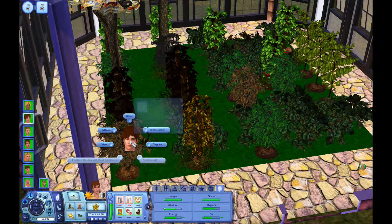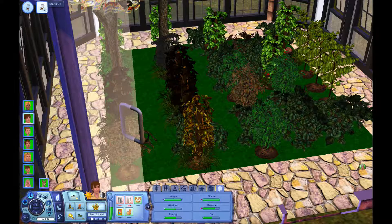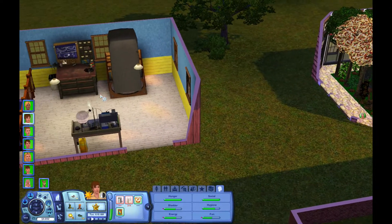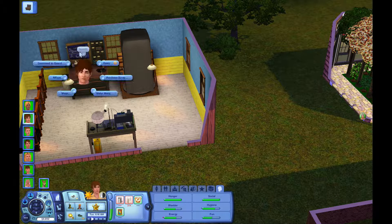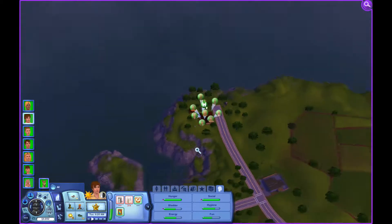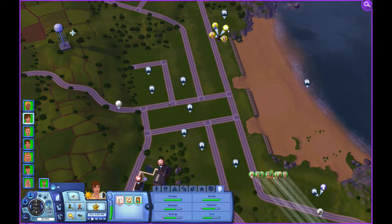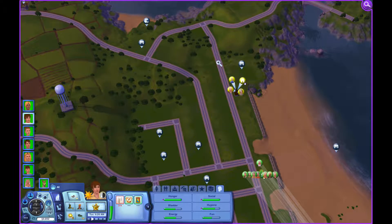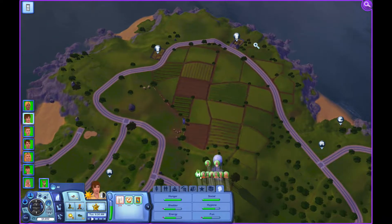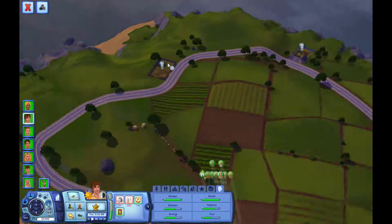Okay, I'm actually going to have Denver come and dispose of the dead plants. Actually, I'm not having Denver do that - Denver, you are coming out here to invent! Oh, you don't have enough scrap? All right, then before you invent, let's send you over to the junkyard. I forget where that is. Okay, that's their house. There's two junkyards, so let's go to - oh, this one's a bigger one. Let's go here. Visit here, and then let's come down here. Is this really bigger?